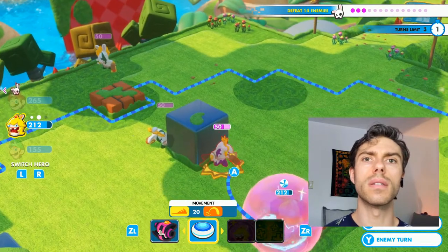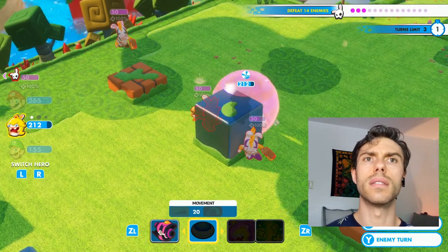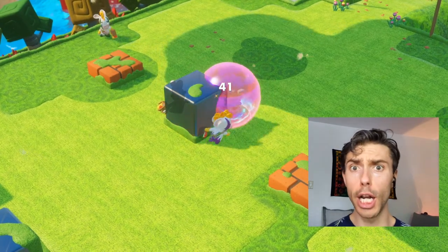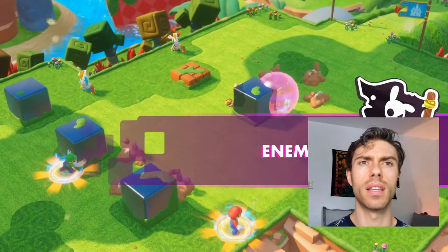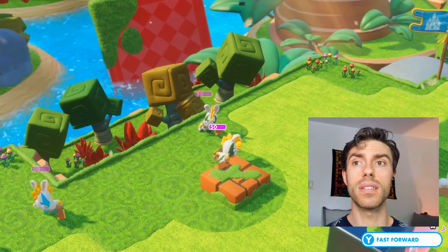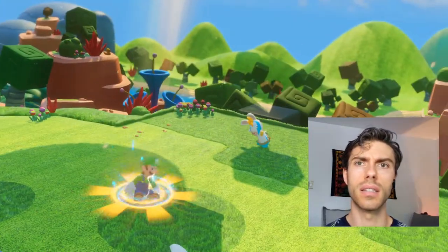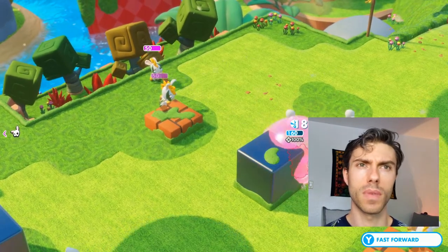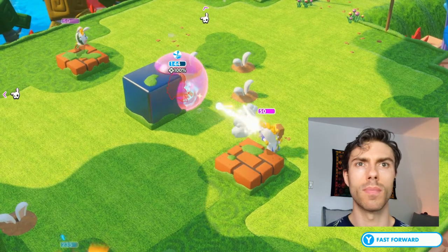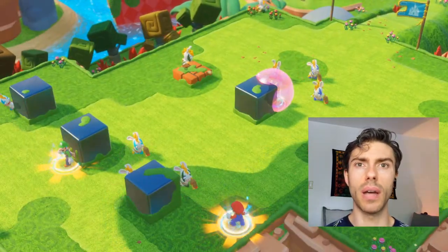Now Peach is gonna get a chance. There we go — get rid of that one. I didn't know there were challenges like this. So more are gonna be added to the battlefield, that's very interesting. For a very easy challenge, this is seeming a little intimidating. Good thing you got your pink shield. We have a lot of enemies on the map. Five more are populating this turn — six more! Okay, why not?